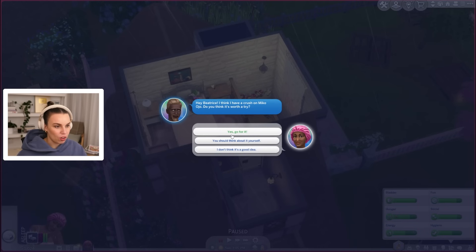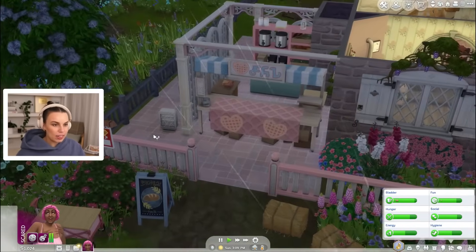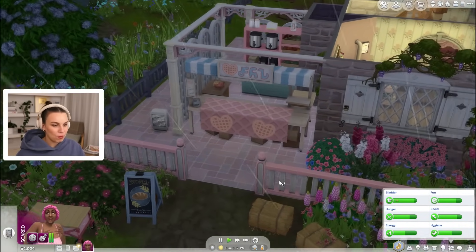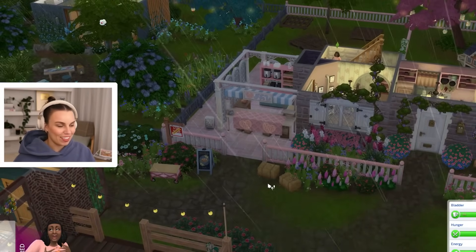Emerson thinks he has a crush on Miko. Oh yes, we love a crush — go for it! It is raining. I did put a little heater out here because you guys said it would be nice to put that out there for when it's colder. Although wait, it's summer right now, so we do not need to turn this on.